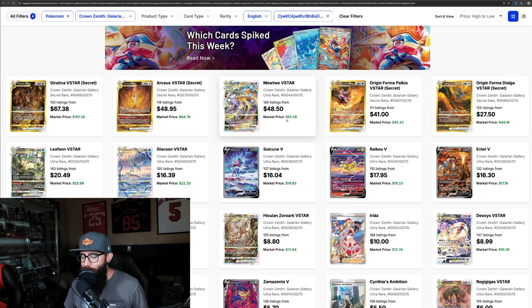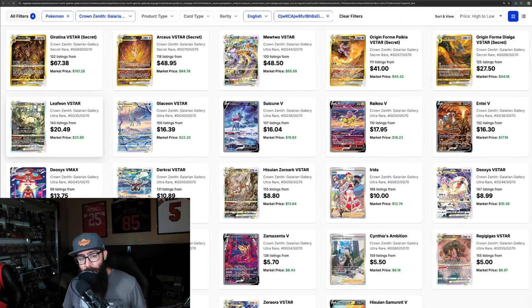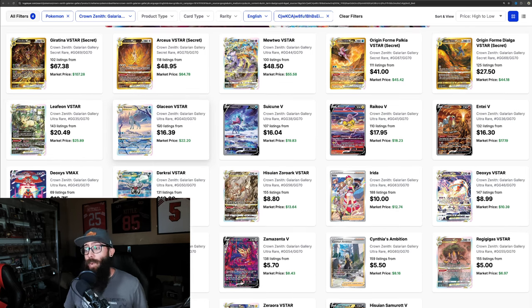Look at this Mewtwo — Mewtwo fighting Charizard, a V-Star, $55. Just those cards alone are worth chasing. Then you add in Eeveelutions — you got the Leafeon, you got the Glaceon. There's great artwork on both of them. What a set this is.